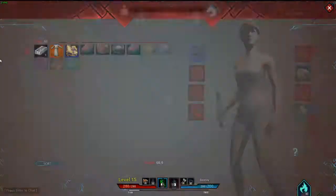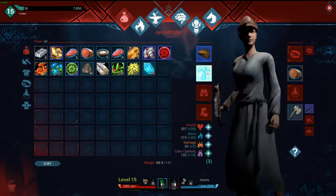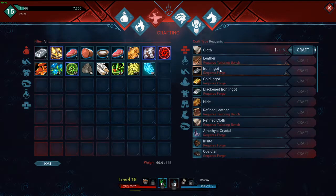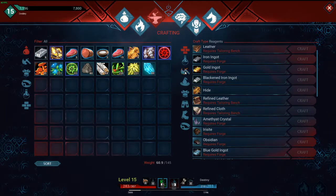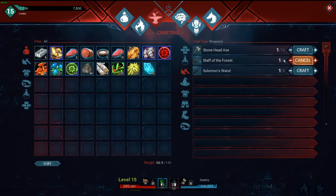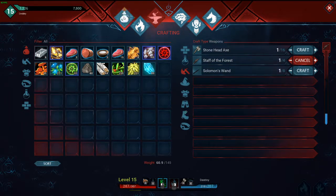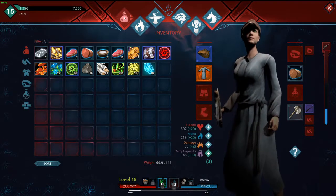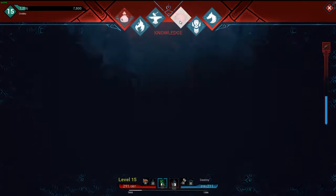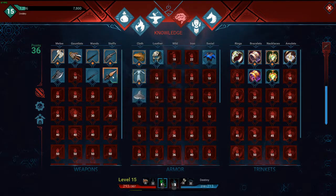There's a wolf! We made the robe last episode and never put it on — we are no longer naked. What do we need to make the staff? Staff of the Forest — we have that unlocked. Let's make one of those and see if we can make that pacify spell. Back to our inventory while that crafts up.